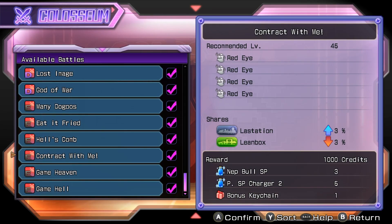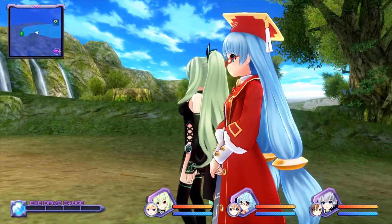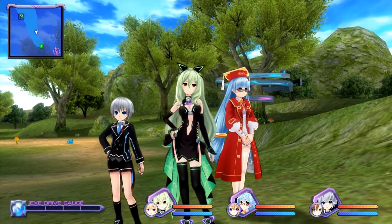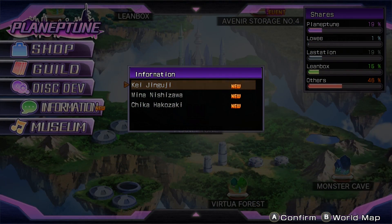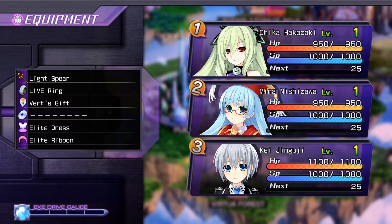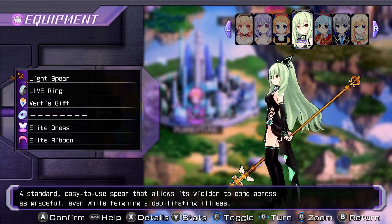The Colosseum and Characters DLC includes new Colosseum quests, which I don't really care about. The thing I do care about is three new characters — the Oracles of Lastation, Leanbox, and Louis, who are Kay, Mina, and Chica. I quite like these characters in other games, so it's nice to see them made playable here. You go to Planeptune and click on Information, select each character, and they'll be added to your party. They're all level one, which is a bit annoying in an existing save game, but I know why they did that — imagine having higher level characters right from the start; that would just be too easy.